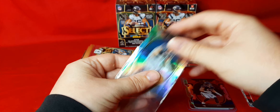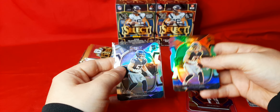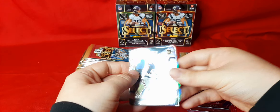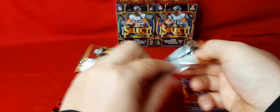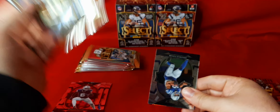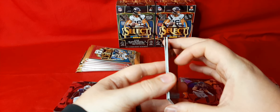I guess we can start our Jack Sanborn collection. We got the concourse here — the concourse is silver. Alright, last pack of the first box. This has been so far the most underwhelming box I've had, but we hit the one numbered card.